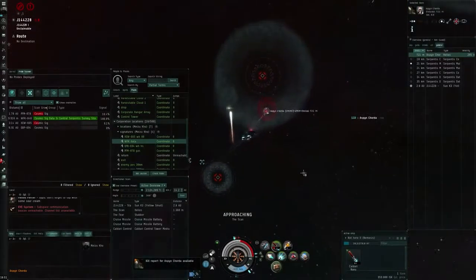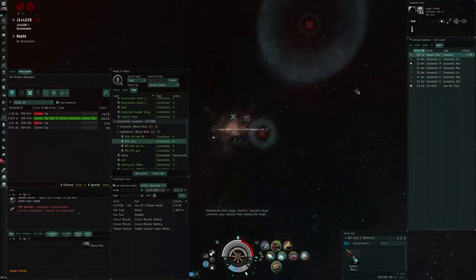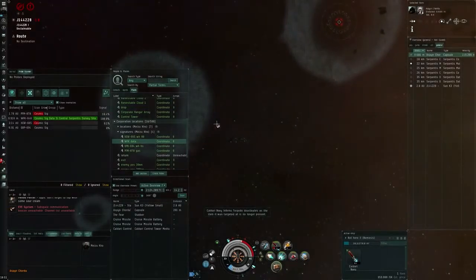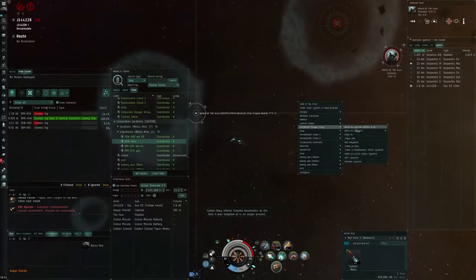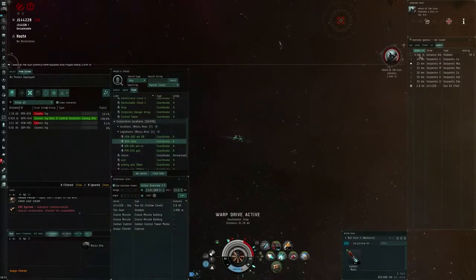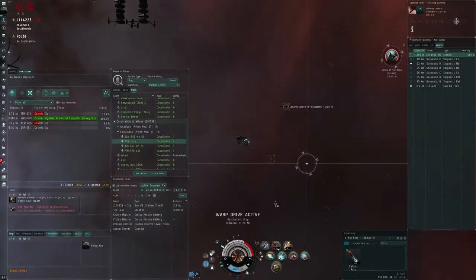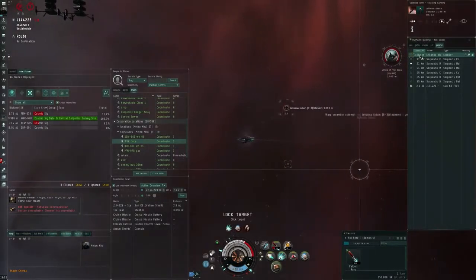Even if you can't win, just try and do it. Then the Stabber showed up on the scan — and here is where the trapception starts to play in. I take too much time being there; I could have probably warped out if I had done so right away, but I wanted to kill, I wanted to wreck, and so my greed actually got me caught by the Stabber right here.